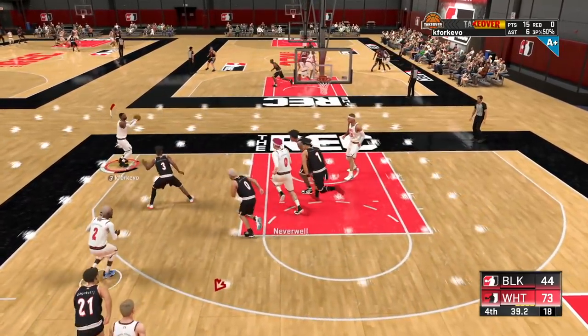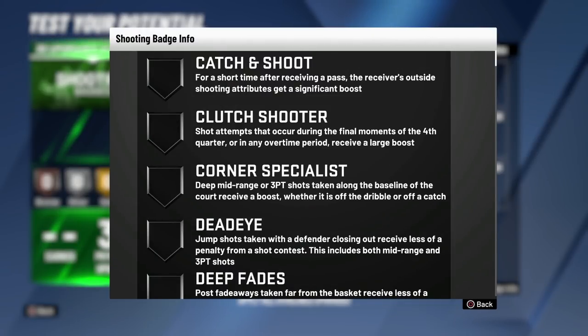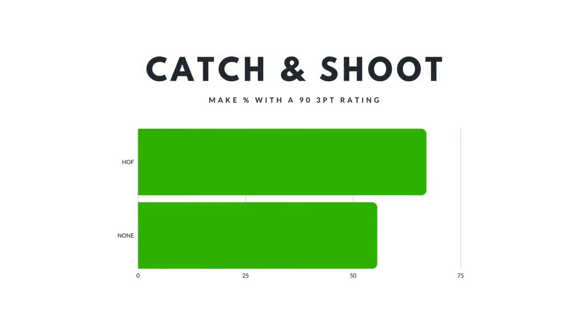Alright, here is my top five essential shooting badges in NBA 2K20. Coming in at number five is Catch and Shoot, which gives you a boost whenever you shoot immediately after a catch. For a short period after someone passes you the ball, your shooting attributes get a significant boost. This badge makes the biggest impact on players with a higher three-point rating — with a 93-point rating you'll see an 11% difference in make percentage on Hall of Fame versus not having it at all.